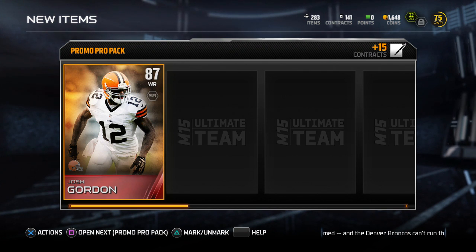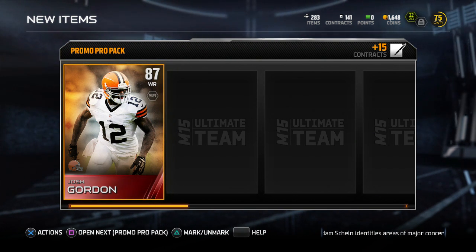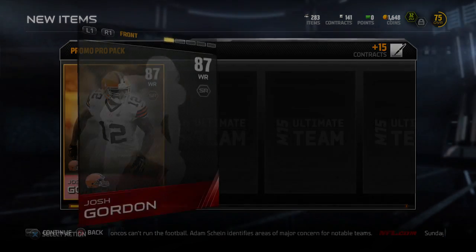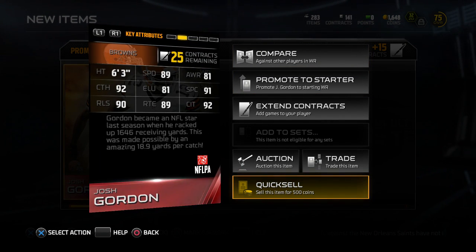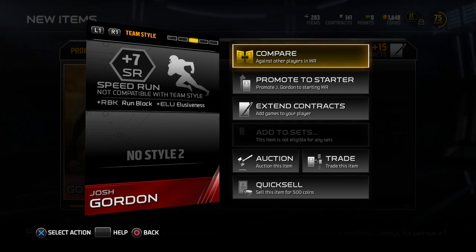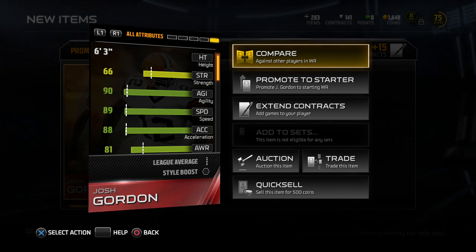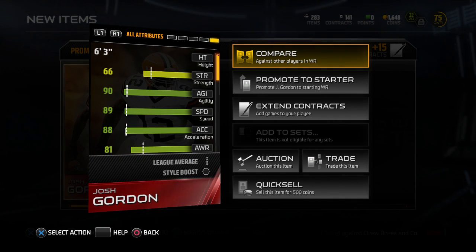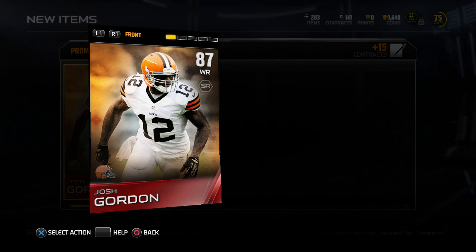Oh my god, that's my first Elite I've pulled in literally over eight or nine months of Ultimate Team — that includes Madden 25 and Madden 15. What is this guy like? I need to see this. 89 speed — oh my god, this guy's a beast. I'm not quick-selling it. The last Elite I pulled in Ultimate Team for Madden was a 91 overall Prince Amukamara last year, before I really even got into YouTube.